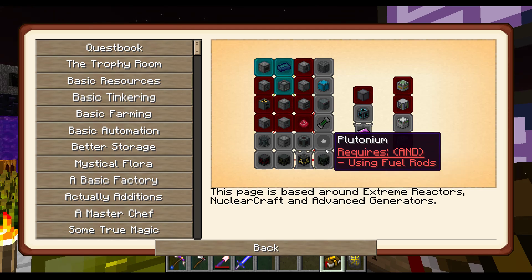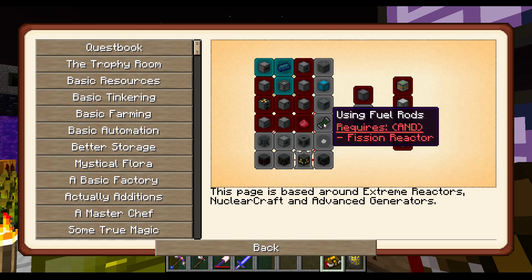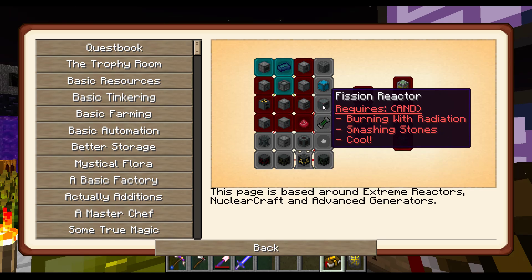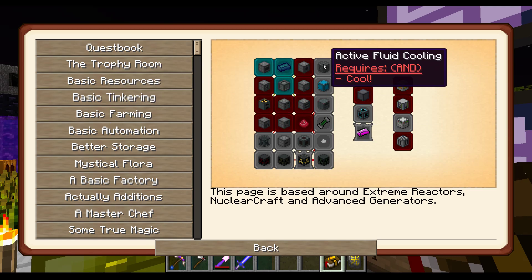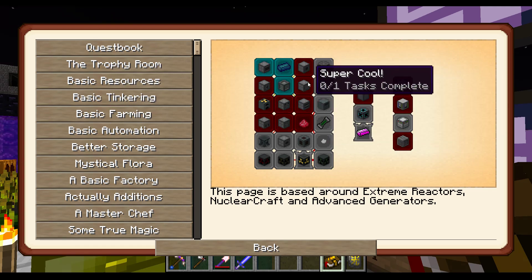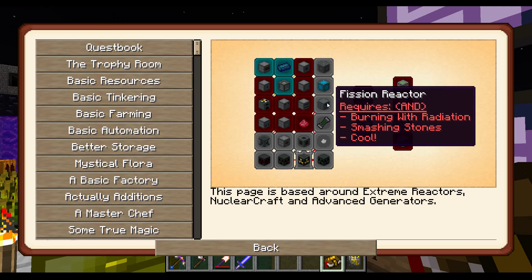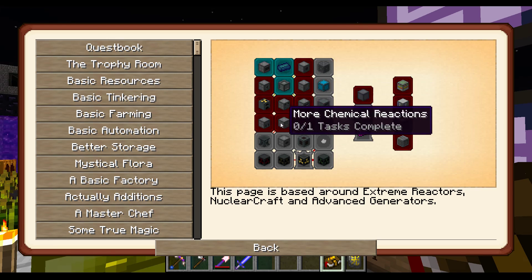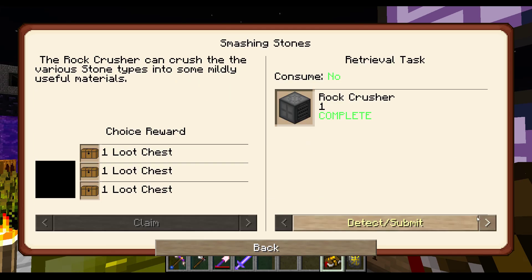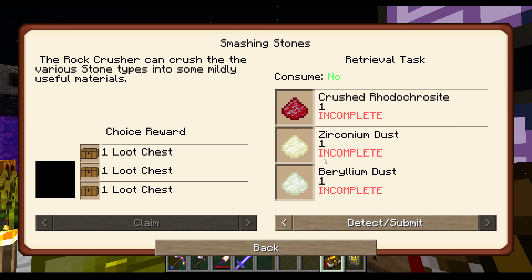Separating isotopes — plutonium requires using fuel rods in a fission reactor, burning with radiation, smashing stones, and cooling. I already have a rock crusher apparently. Crushed those guys — zirconium, beryllium.